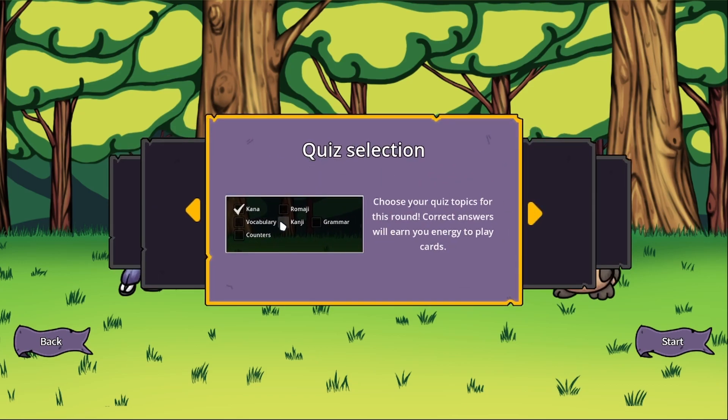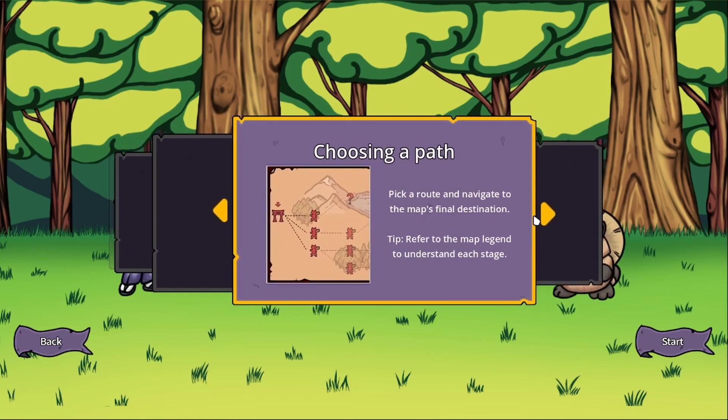For quiz selection, we got Kana, which is the standard alphabet if you will. Vocabulary, of course. Counters. Kanji — these are the more complex, harder to learn stuff in the language. Romaji is the Europeanized version of how you have to pronounce it, and grammar speaks for itself.